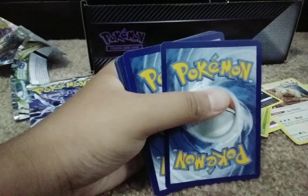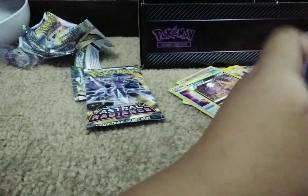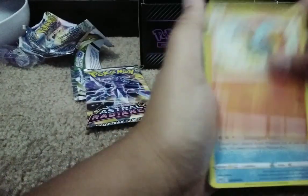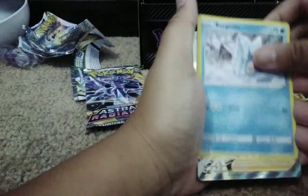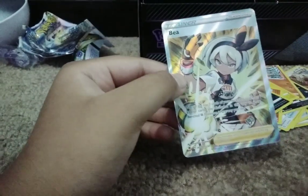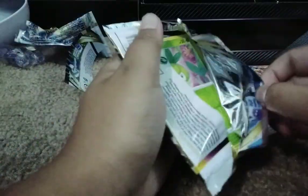Oh wow, it's a white code card — I already have that. Anyway, we have a V-Star Energy, Totodile, Quilava, Golduck, Togekiss, Cyndaquil, Cyrion, Krabby, Cyrion, Growlithe, Bergmite, and a Full Art card and a Mamoswine. We actually got something good — a Full Art! Let's open the next one.